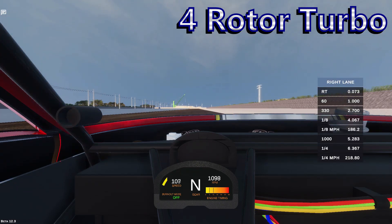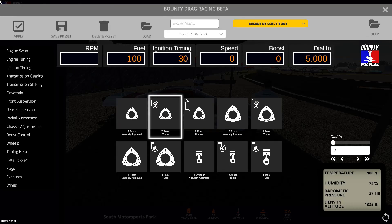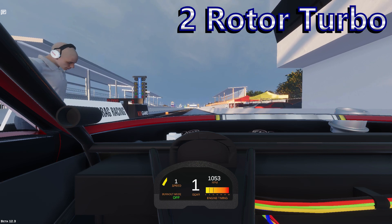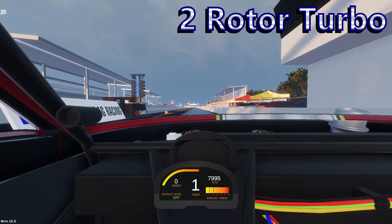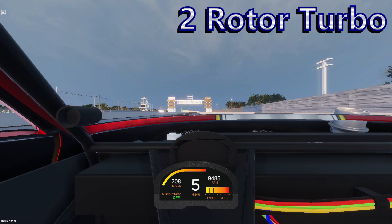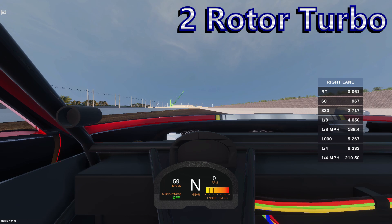The four rotor turbocharged combination puts up a 6.367 at 218 miles per hour in the modified import. Next up is the mighty little turbo two rotor — and once again, running a turbo means building that boost. I still see a lot of new players in a hurry to stage and likely wonder why their cars don't run consistently. The turbo two rotor puts up a 6.33 at 219 miles per hour.